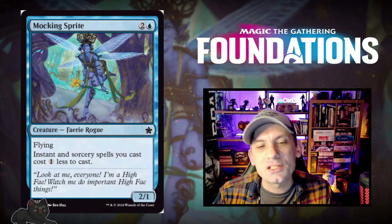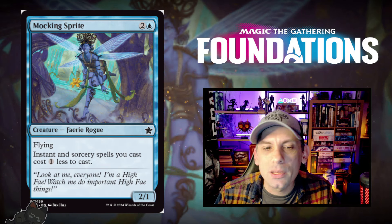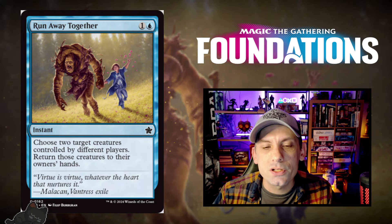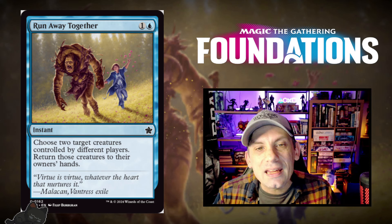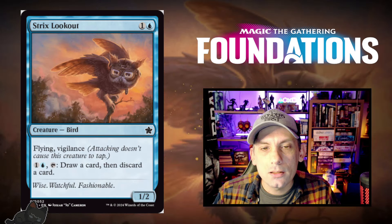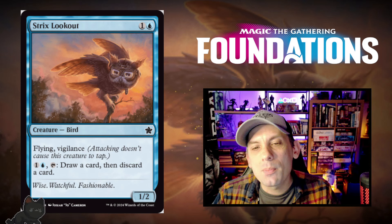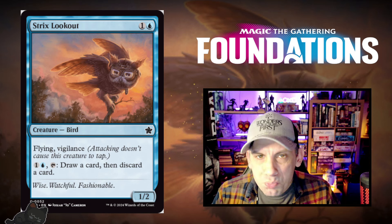Mocking Sprite — one blue and two for a 2/1 Fairy Rogue with flying. Instant and sorcery spells you cast cost one less. Pretty decent in the right deck, especially if you're heavy into instants and sorceries for prowess synergies. Run Away Together — one blue and one for an instant: choose two target creatures controlled by different players and return them to their owners' hands. Great if you have creatures with ETB abilities to re-gas while setting your opponent back. Strix Lookout — one blue and one for a 1/2 bird with flying and vigilance. Can tap for two mana to draw and discard a card. It counts as a bird, so it could see play alongside bird synergies.